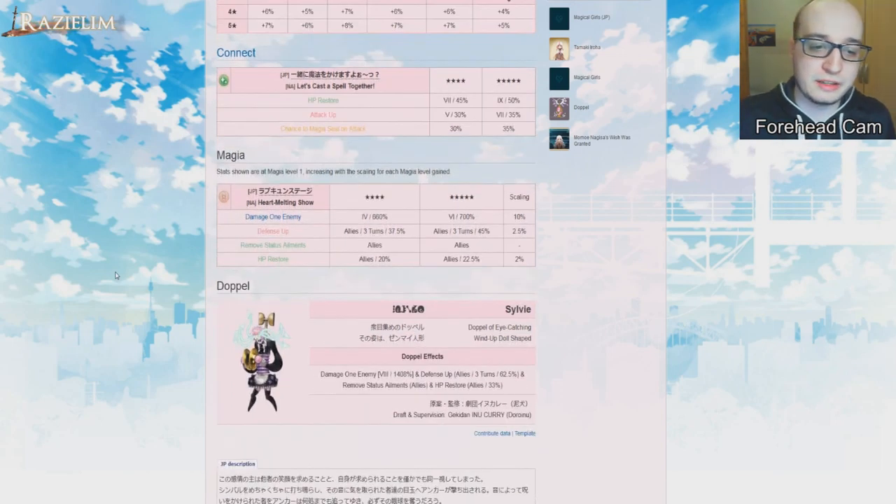Maybe Ikumi's magia is great. It deals 700% damage to one enemy — that's standard — gives 45% defense up which is really good, removes status ailments on all allies, and also restores all allies' HP. That's a really good support magia. However, it is a single-target magia, and single-target magias aren't great because most of the time you're hitting two or three targets on important quests. Apart from being single target, it's a really good defensive magia. But the question becomes: if you're going so far as to use magia, why not use one that kills people? Overall, on a team that uses magia reliably, Ikumi is decent.